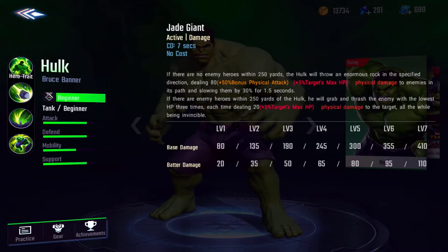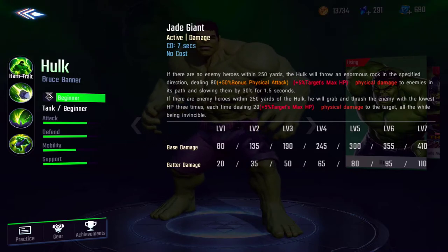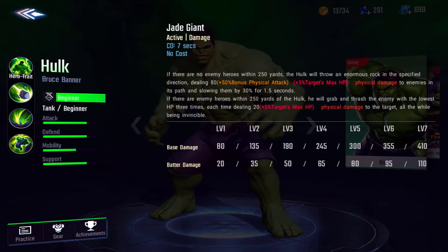His first ability, Jade Giant: if there are no enemies within 250 yards, Hulk will throw an enormous rock in the specified direction, dealing 80 plus 100 plus 50% bonus physical attack plus 5% of the target's max HP as physical damage to enemies in its path. If there are enemies within 250 yards, he'll grab and thrash the enemy with the lowest HP three times, each time dealing physical damage plus 5%. Levels one through seven.